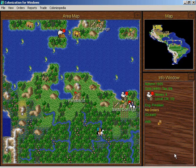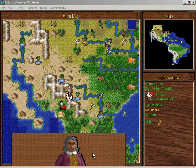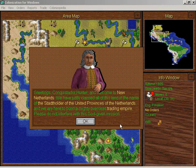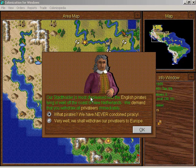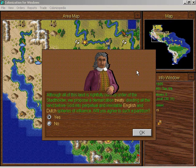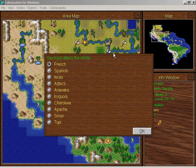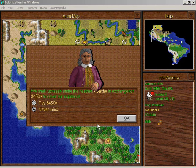Let's get our privateer over to the Aztecs — they're always willing to pay a good price. This guy seems to think he's encountered the New Netherlands. 'We have justly claimed all of this land in the name of the stateholder of the United Provinces of the Netherlands and are here to build a mighty overseas trading empire.' That's the least repulsive thing I've heard from these other colonies. Trading empire — that doesn't sound so bad. But that our stateholder is most displeased — I've never heard of them. We will be peaceful. I could probably actually afford to get these guys in an alliance against the evil Apache. Wow, that's a huge amount of money. Forget it.